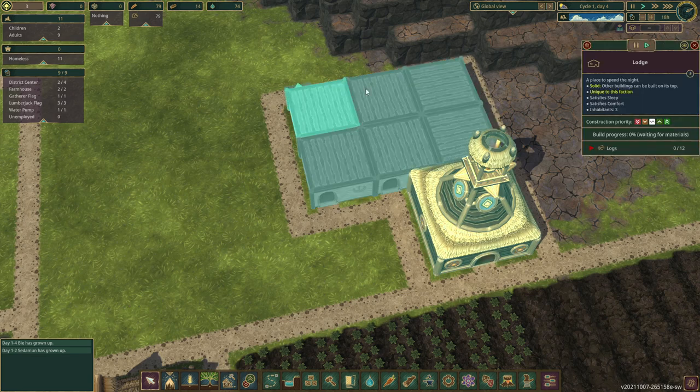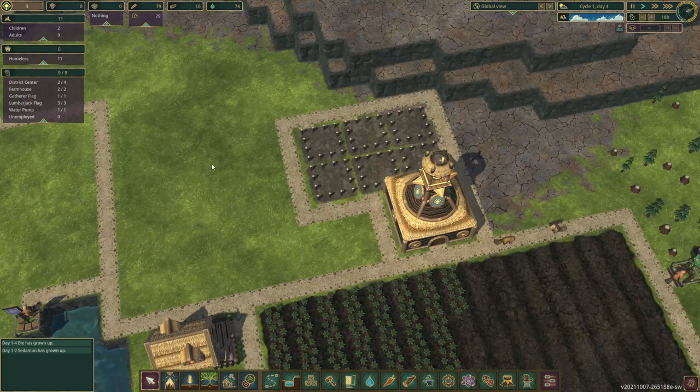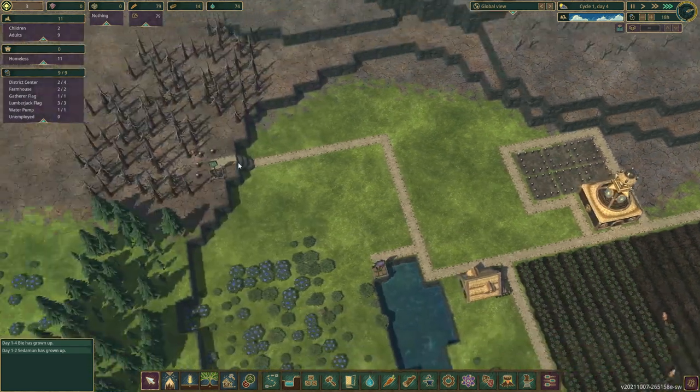Houses count as those solid structures we read about in the intro — they can be stacked on top of one another, and other things can be put on top. You do need to make sure they have access. Eventually we'll need to unlock the ability to build stairs as well as various platforms so they can access the other floors.